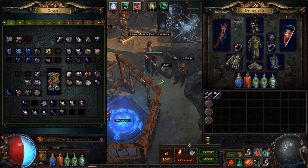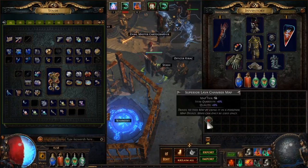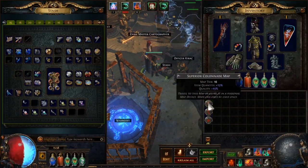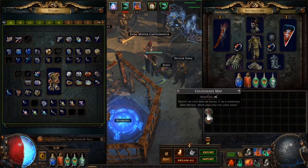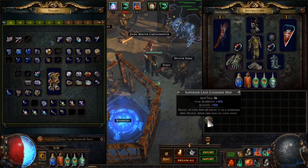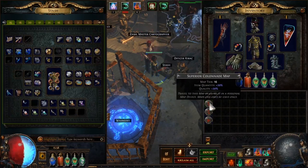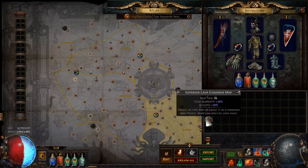Then comes chisels. You find a few maps from the region you just used your sextants on — normal maps in particular, as you don't really want to be using chisels on magic or rare maps for efficiency's sake. You put four chisels on and push those up to 20% quality, a nice bit of item quantity to add to your map.